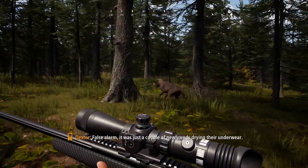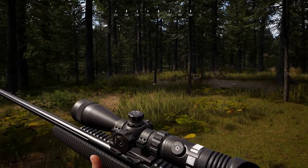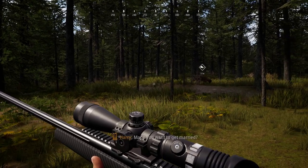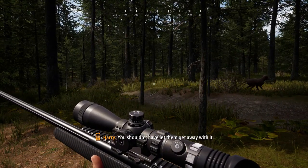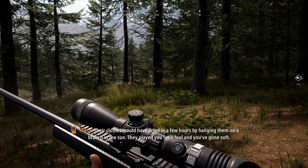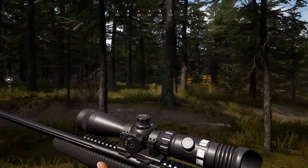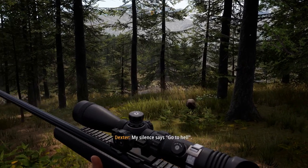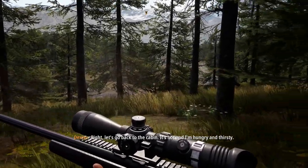False alarm — it was just a couple of newlyweds drying their underwear. They lied to you. It's always the same excuse. No, they passed the test I gave them. Their story touched you, did it? Made you want to get married? I'm not going there. You shouldn't have let them get away with it — we don't tolerate fires. I don't put up those signs for fun. Their clothes would have dried in a few hours hanging on a branch in the sun. They played you for a fool and you've gone soft. My silence says go to hell. Let's go back to the cabin — it's hot and I'm hungry and thirsty.